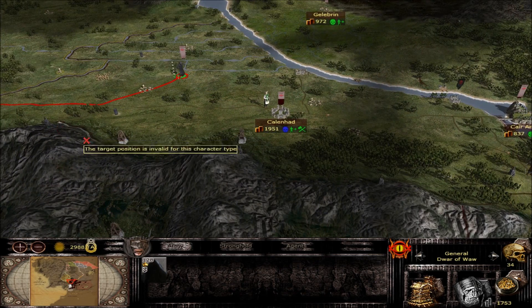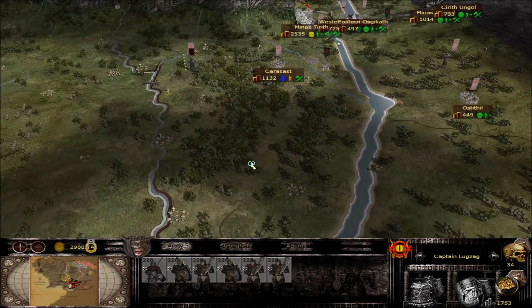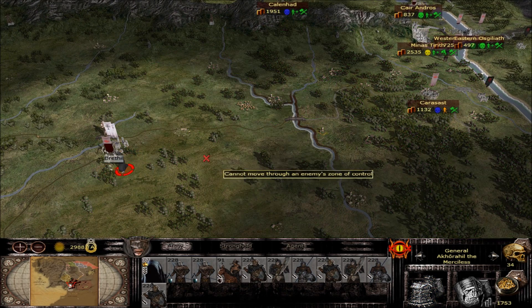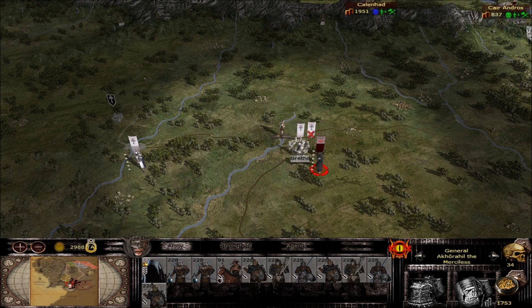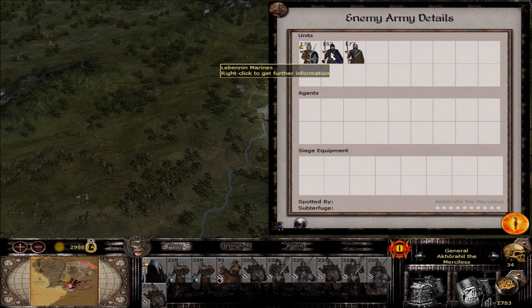Up here we have Dwar building up some towers — let's run him over there real quick to grab that fort. Let's come back over to Khor Hill, pull up right next to him and see — will he fight? Yes he will.